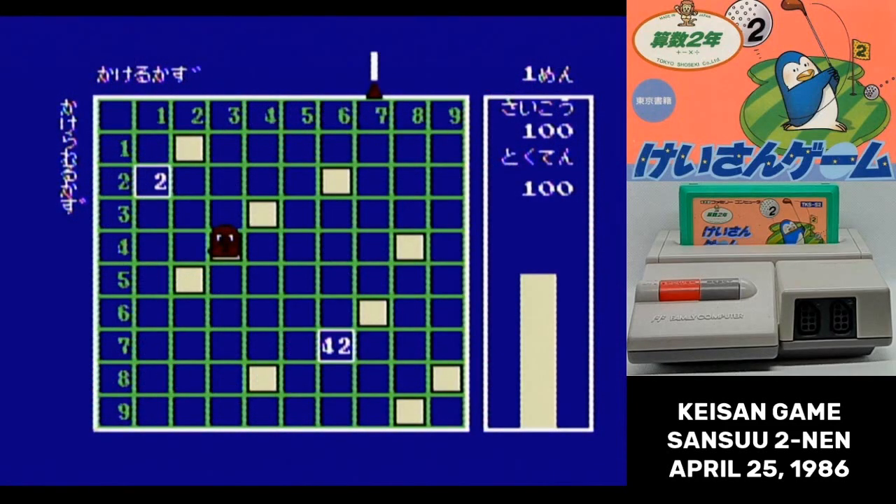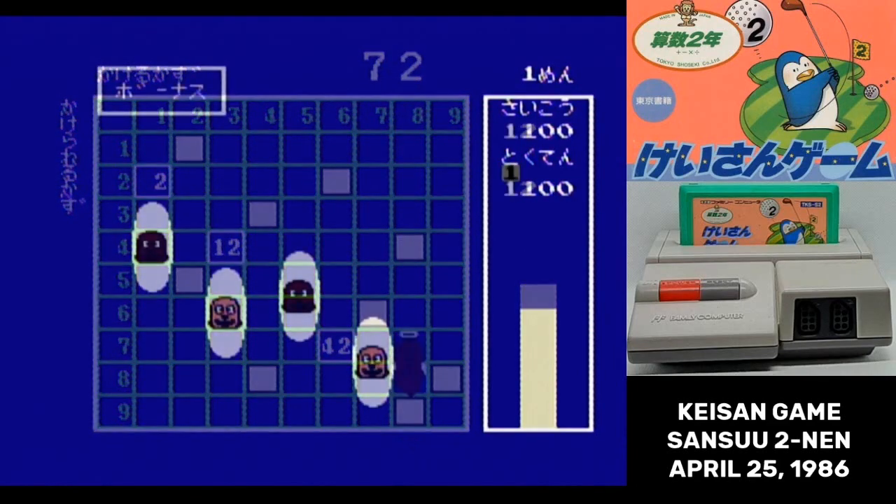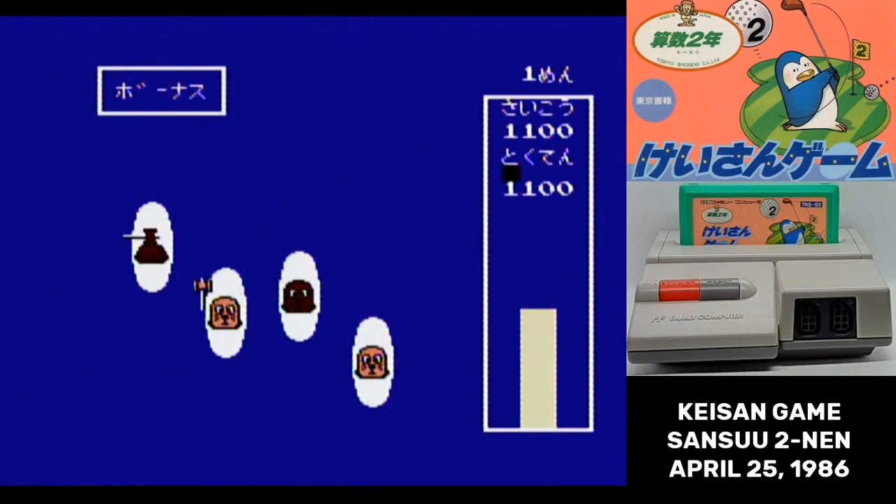The final game has you filling in a multiplication table as moles pop out of it. Solve the spot where the mole pops out of and you fill it in — again, you have a time limit that counts down as you do this. If you fill in all the white spots, you get a little cutscene with the moles getting whacked.